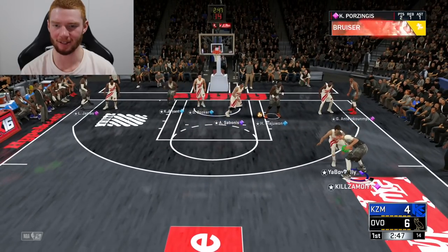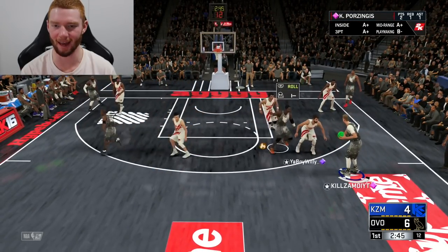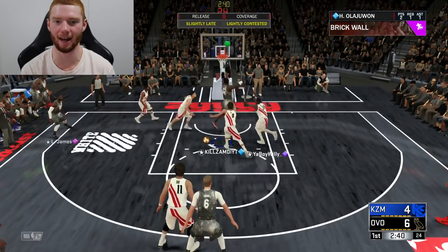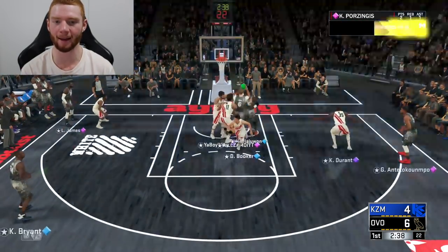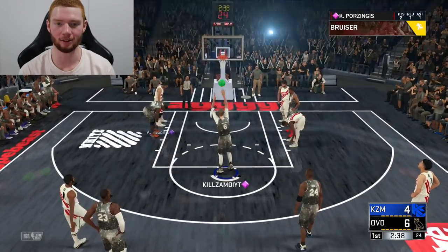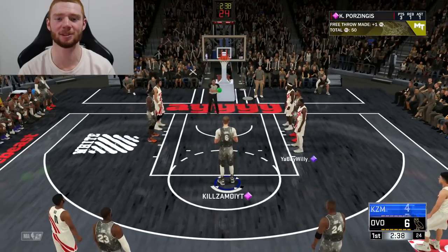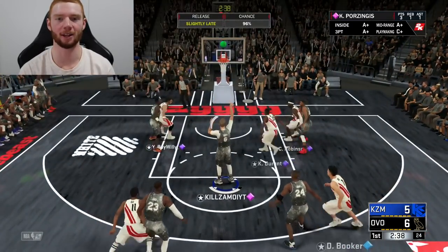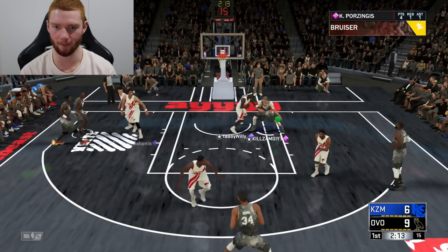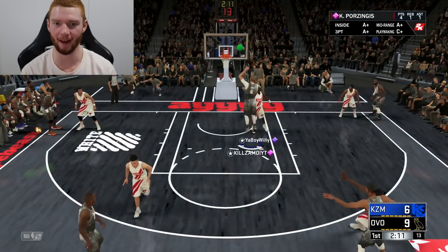My opponent definitely knows I'm doing a gameplay, which is a little bit annoying. I can just see by how tired he's playing. We're taking not the greatest shot and he'll end up missing it — kicks it back, goes up for the layup, getting free throws. His free throw release is looking pretty cashed — 96%. That wasn't even the best release. Let's check out his post moves, try and bully him inside, get a little pump fake, then go up. That's easy buckets.